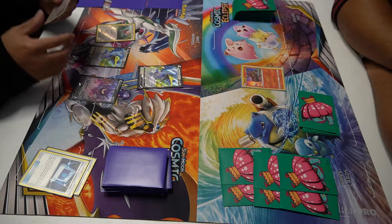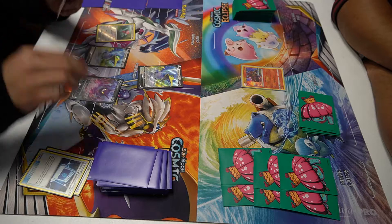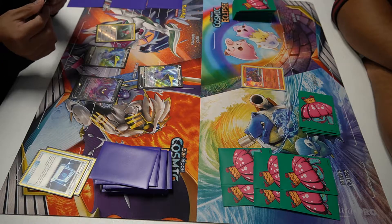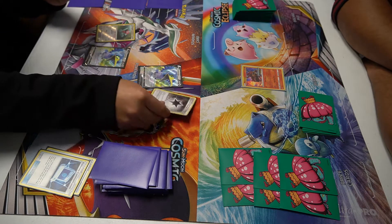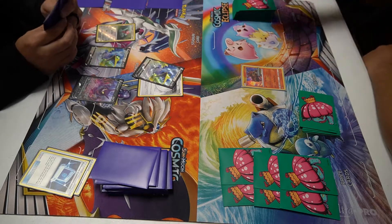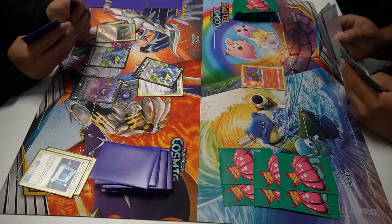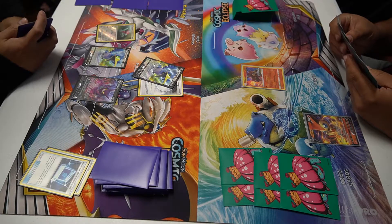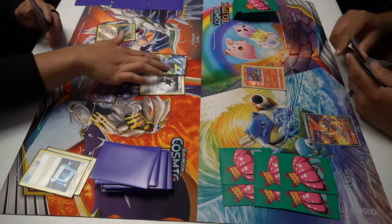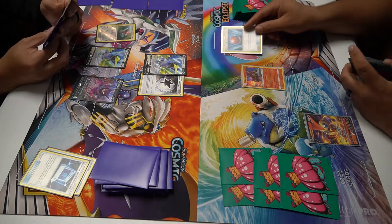He has no energy attachment per turn — there's Crobat for one, two, and three. Three Crobats. There's a Tough Energy and my opponent passes. Now let's see what kind of big play we make. We bench the TDAV over there. Do we have an energy attachment for that Volcania to use Flare Start? Not yet.